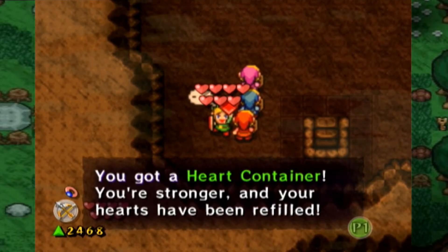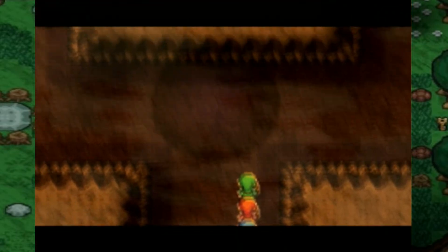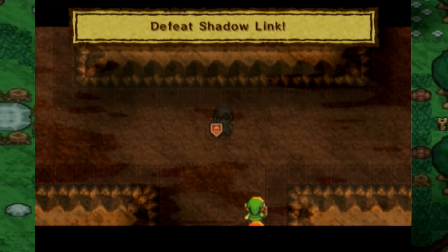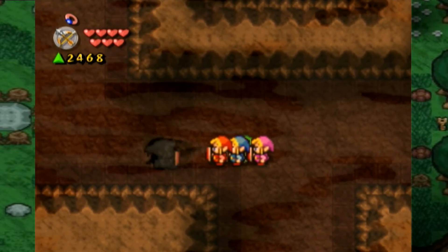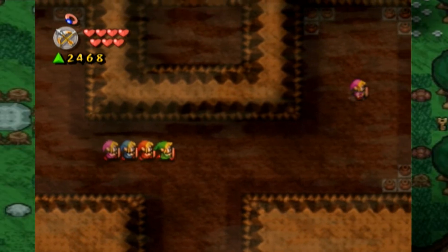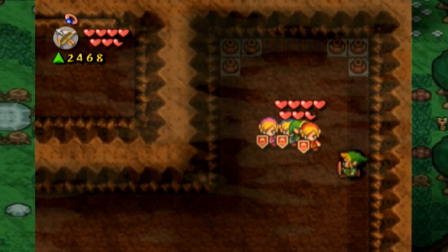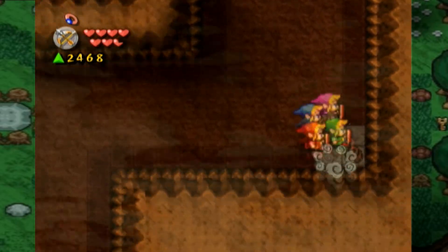Wow! Look at all those heart containers. I am super strong now. Oh, that's a Dark Link. I can do that. No, you need to die. There we go.